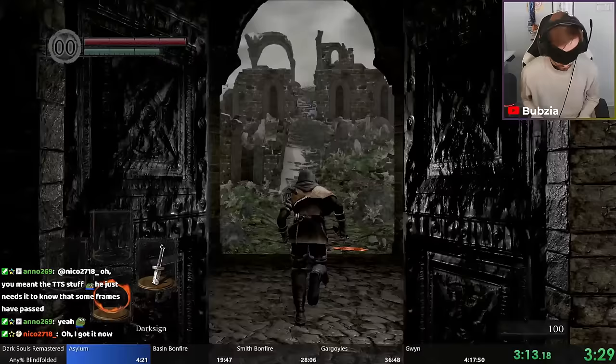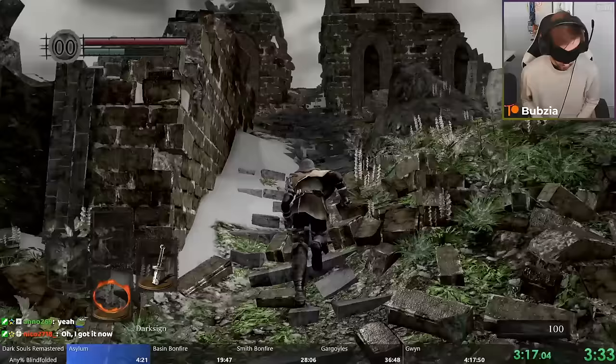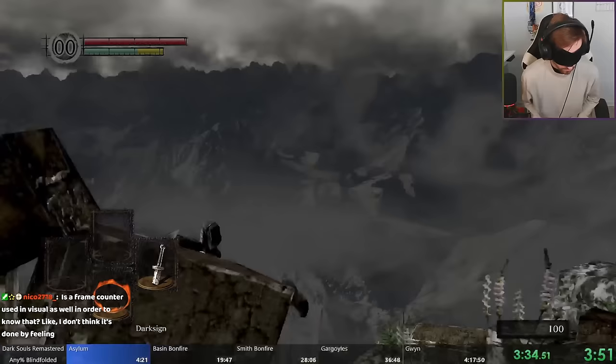We're not done with the tutorial just yet — there's one more thing we need to pick up, which is a Soul of a Nameless Soldier. We go into this corner very precisely, set up some movement, and pick up this soul. This is a crucial part of the run. If we don't pick up the soul, most things would not work, because we will very soon perform a glitch.